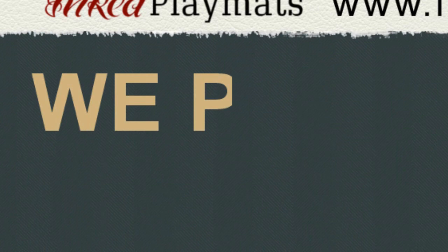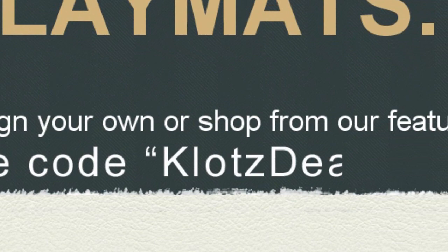Start by Inked Playmats at inkplaymats.com, your place for custom-made playmats. Design your own or shop from other featured designers. Use promo code CLOTSDIL to save 10% on your order. Inked Playmats — your game, your style.